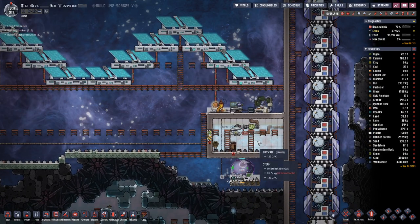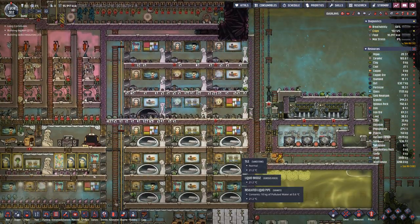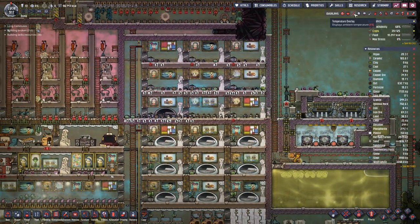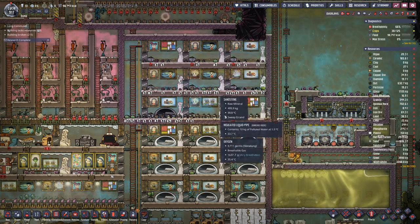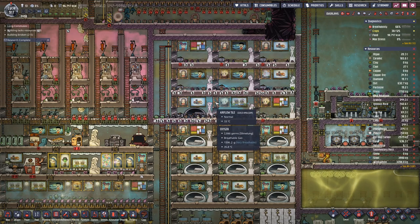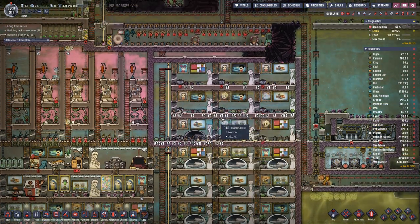How is our steam doing? 123 degrees. How is the cooling doing here? At one point there is too much heat — let's add another and it's two less.